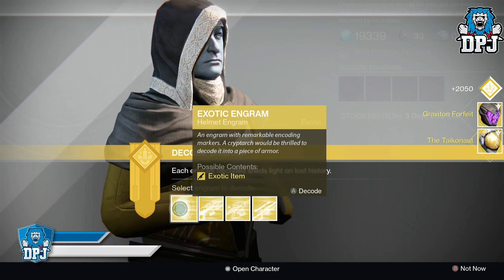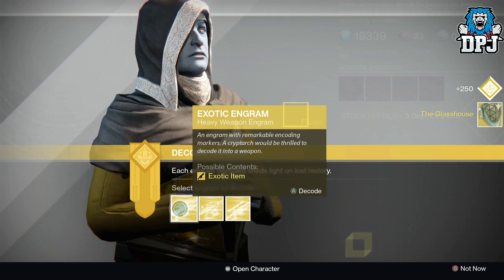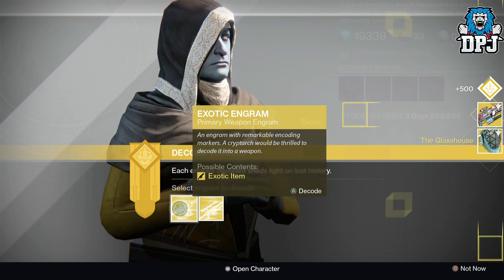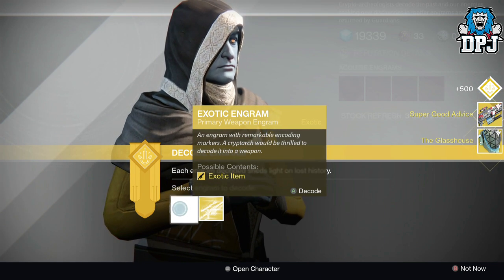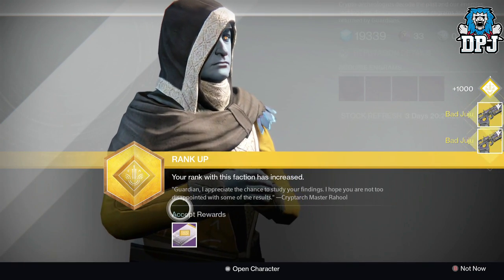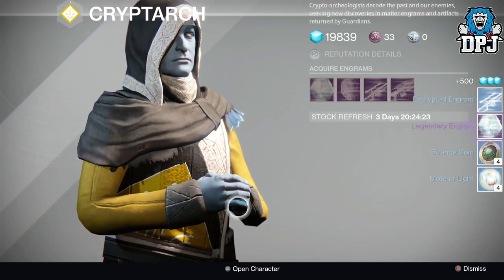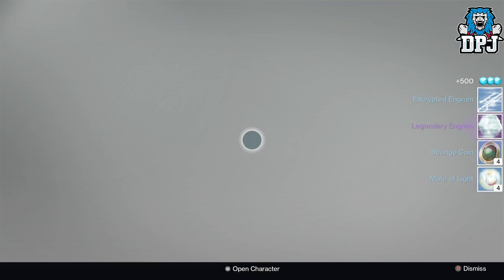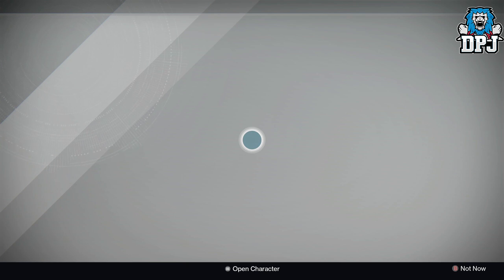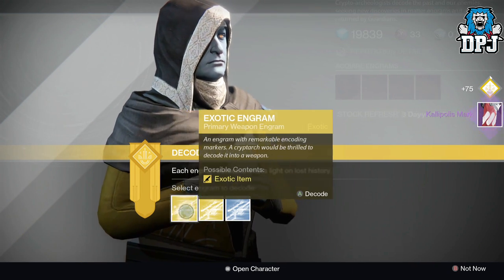I haven't got Twilight Garrison higher than 310 on my Hunter, so that's pretty good. The Glass House — Super Good Advice, Bad Juju... not bad. Let's get rid of that class item legendary, and delete the blue.